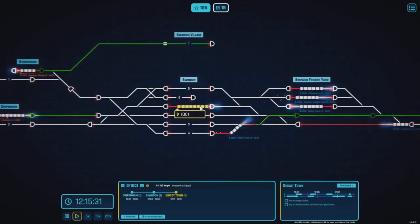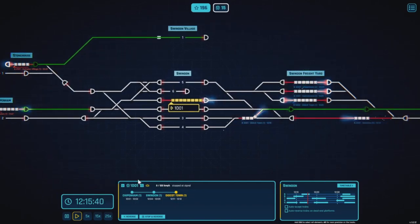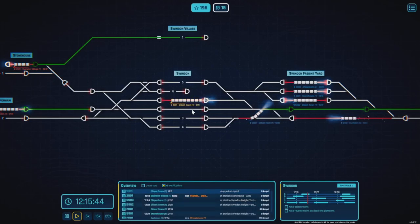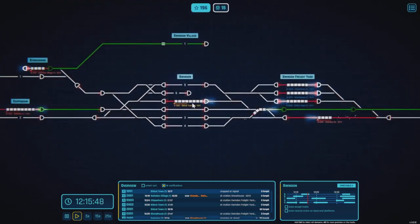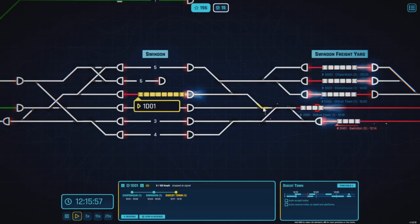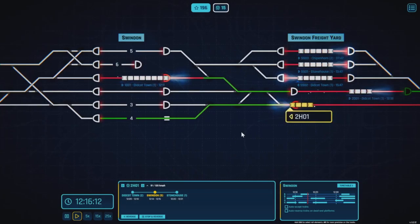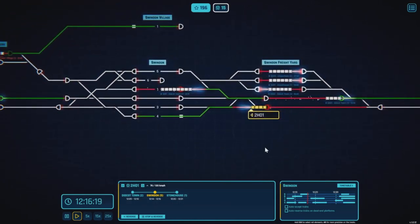This one's still got a bit of time. Didcot Town — oh no, this one needs to go. That one needs to go and that one needs to come in — this isn't good. These ones are counting down here, and this is the time it was supposed to leave at 12:11. We need to get this one going. That's going to the wrong platform at Swindon — oh well, at least we're getting them in. Platform alteration.